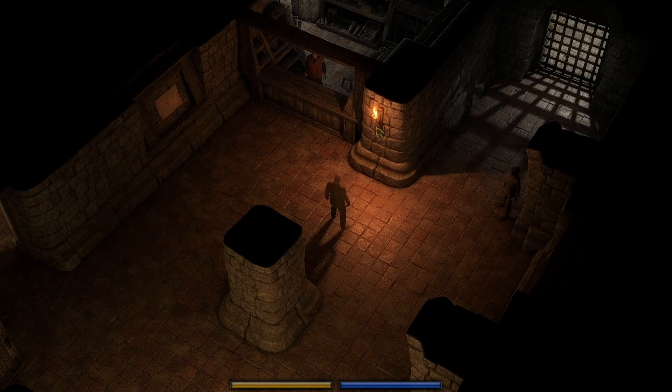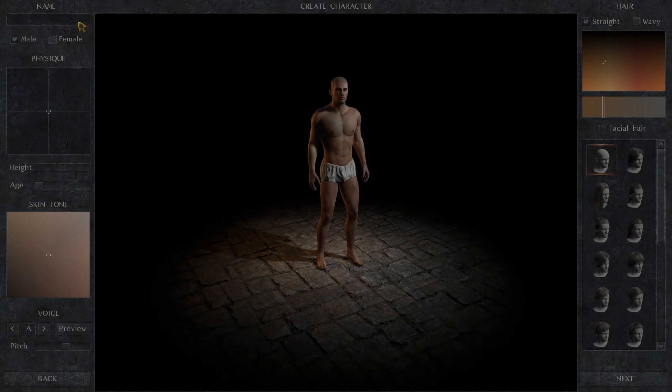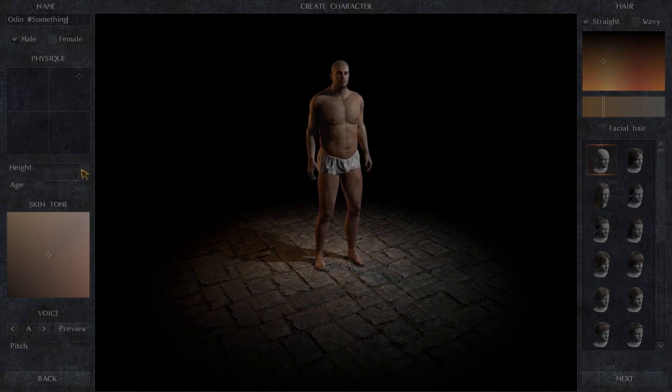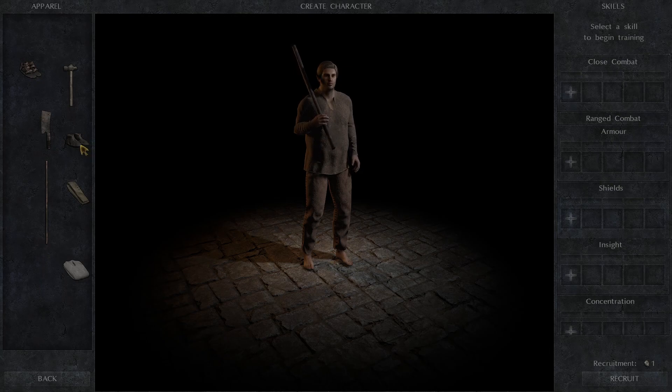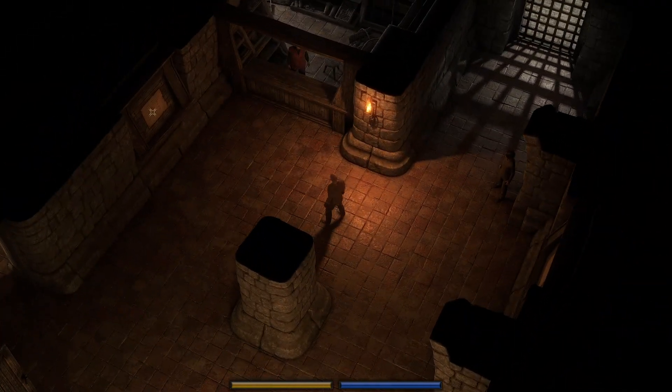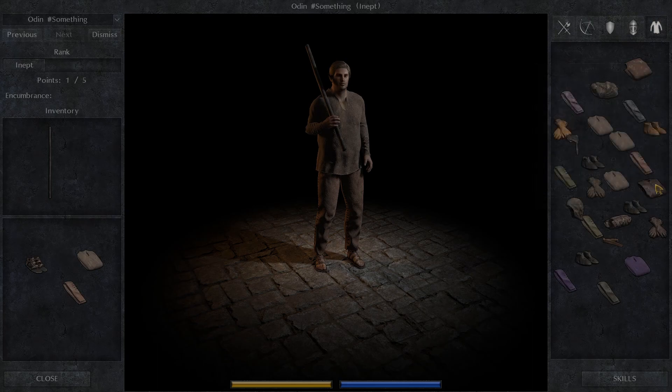Alright, new character. I don't remember which one we're on, so Odin number something — this person's gonna be rather large. Maybe not that huge, but pretty huge. Let's disarm you with the news anchor haircut there. Let's go with the sandals too, something different. We can already go ahead and put a few things on.